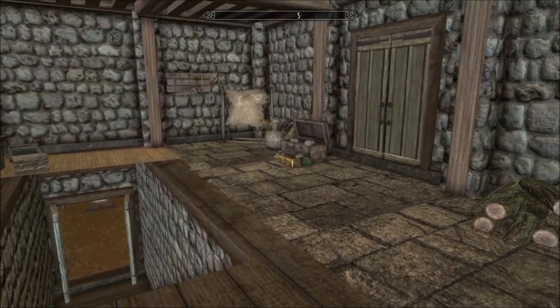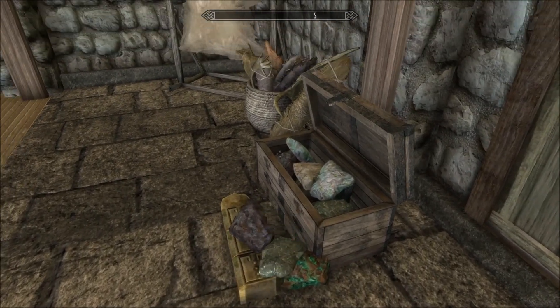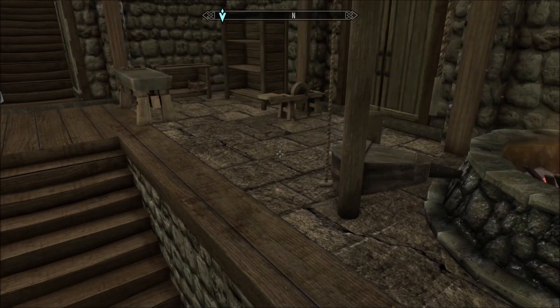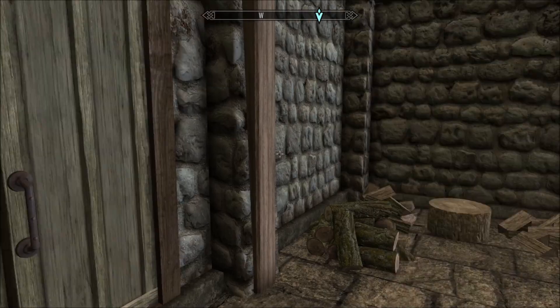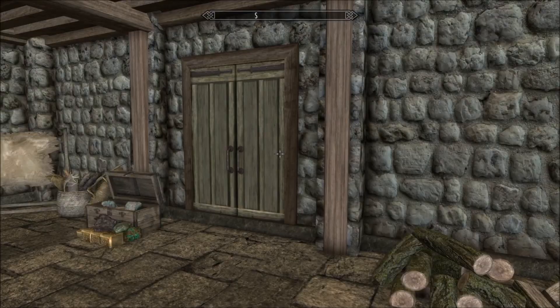So here you've got a forge and all of your smithing equipment, and again storage - handy. I think it was just a blacksmith forge before. Then you've got two doors: one that will take you into the Anniversary Edition display and the other into a general Skyrim display.